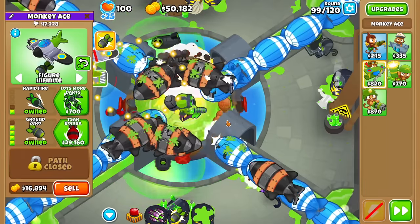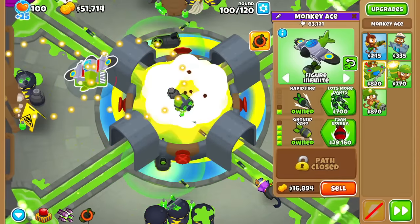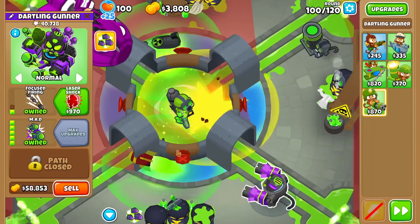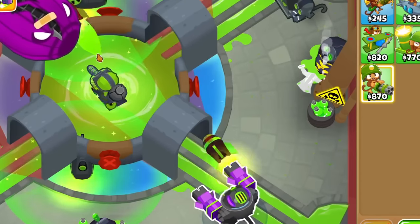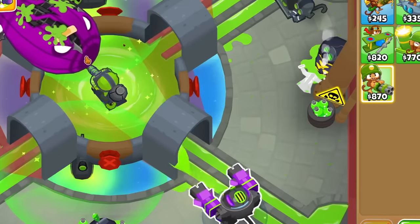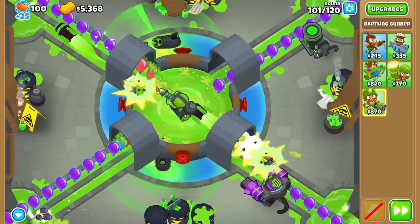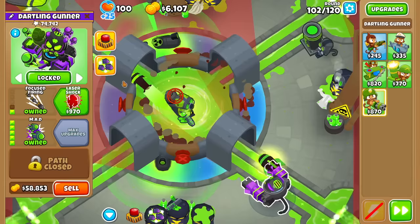Let me just wait for everything to come out and then nuke. That is good. Let's sell this now and get MAD. And just like that, we have cracked the key. I'm pretty sure where I shoot it, it goes through - even better than I thought. Yep, there it is - round 100 beaten. Now we can actually go for ground zeros and star bombas with our extra money. MAD is so nice that I'm pretty sure I can just leave it shooting straight down.